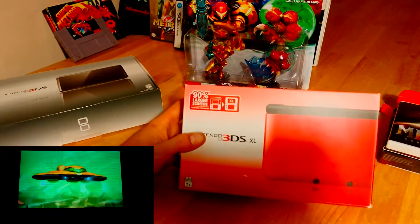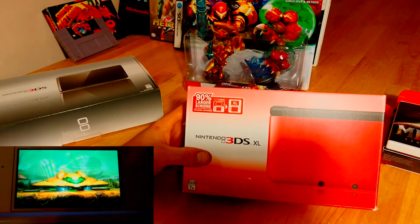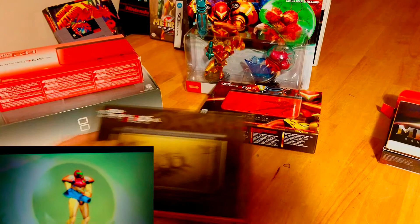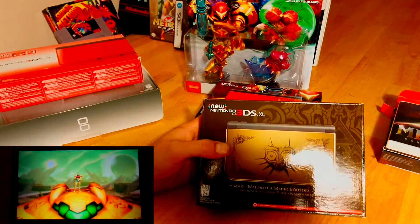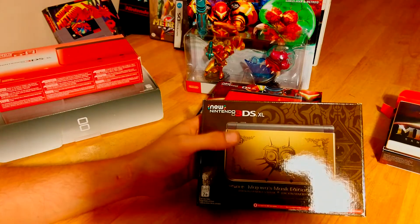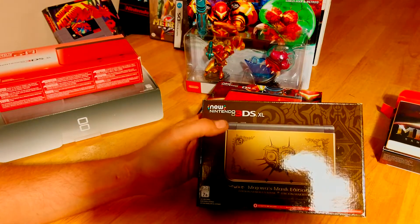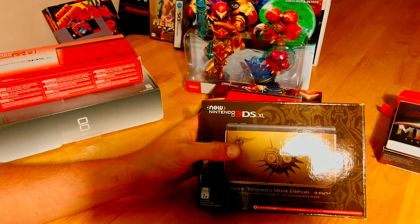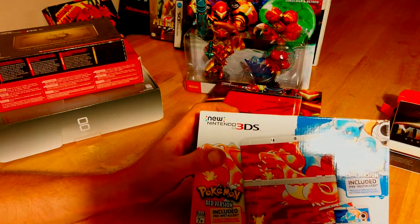Then I picked up the 3DS XL Red Day 1 as well — I picked this up with New Super Mario Bros 2, the coin one. Then I ended up picking up the Majora's Mask New 3DS XL Day 1 when that came out. They had the black, the maroon, this one, and the Monster Hunter one — obviously I picked the Majora's Mask one. This is still in mint condition. I played it for about a year until I ended up picking up the Pokemon New 3DS, which is also my current 3DS that I'm still using.